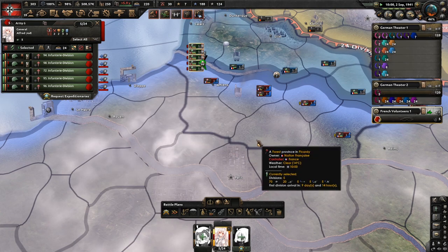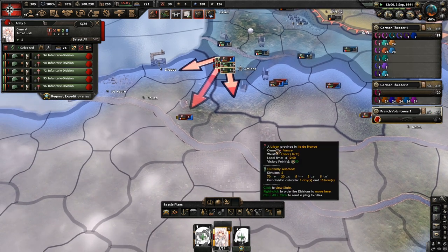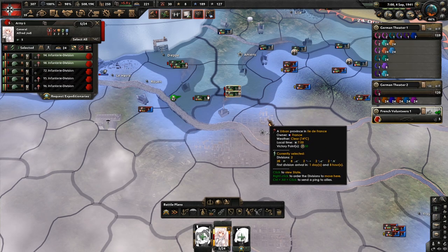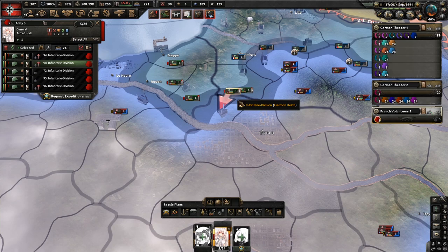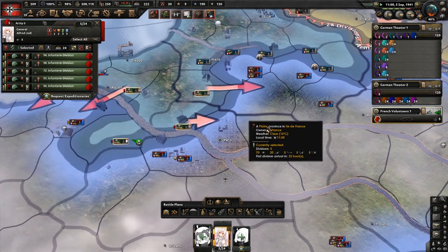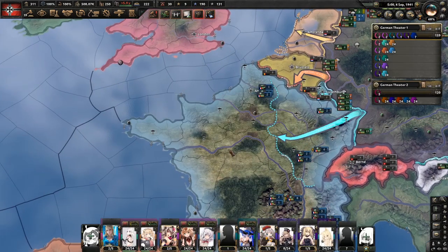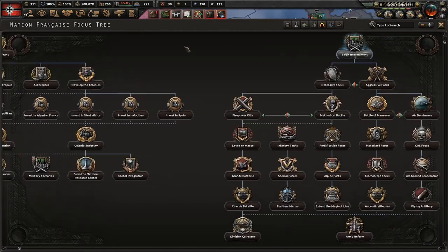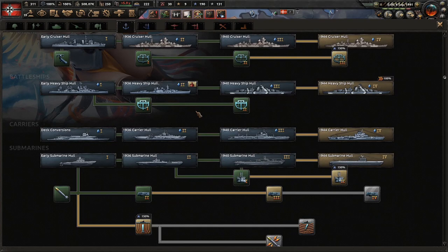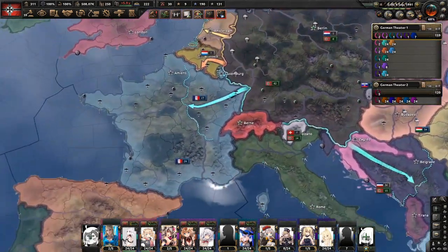We just need to get to Paris. Split there — you're going there, you go there, you go here. We took Paris. And now they have their focus tree. That should be the achievement — the coup with the seducer should be the first achievement. And now we have a France who's fascist, we did not go to war with them, and we own Danzig. That should be the second achievement.